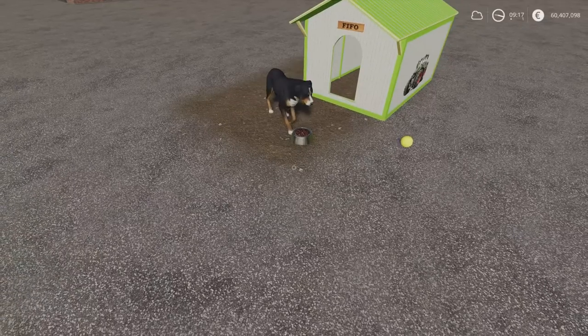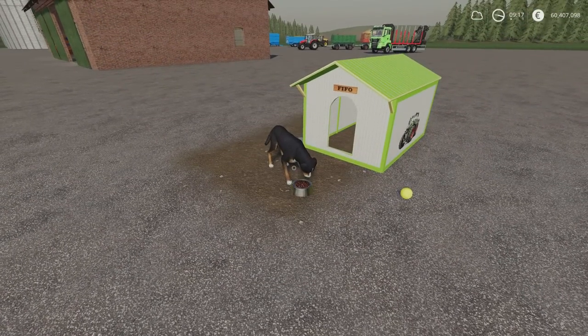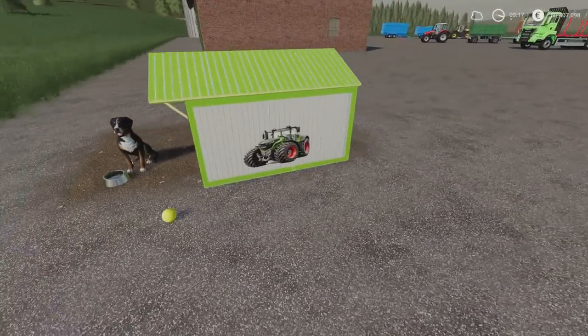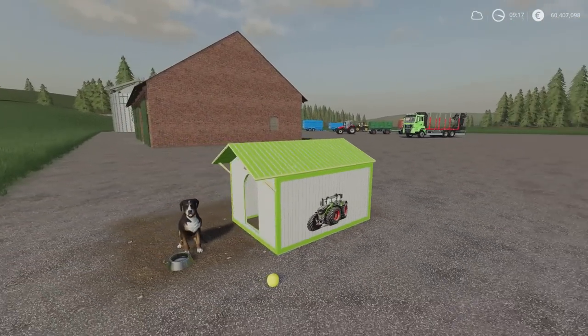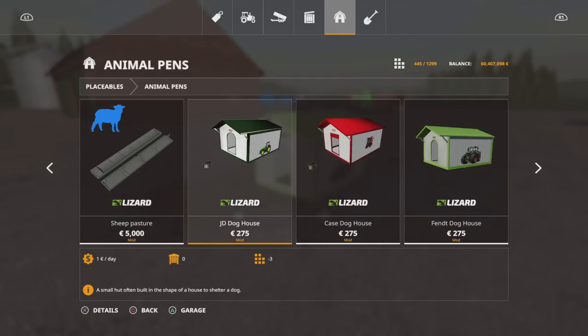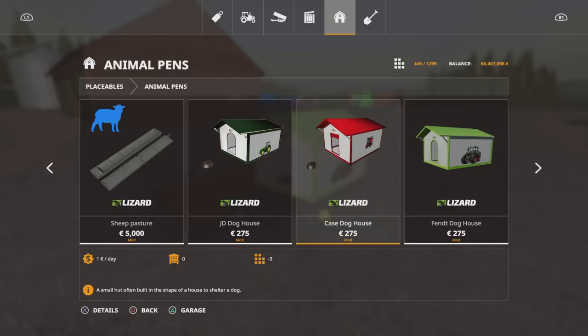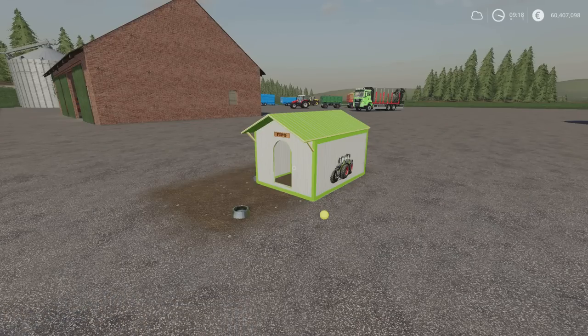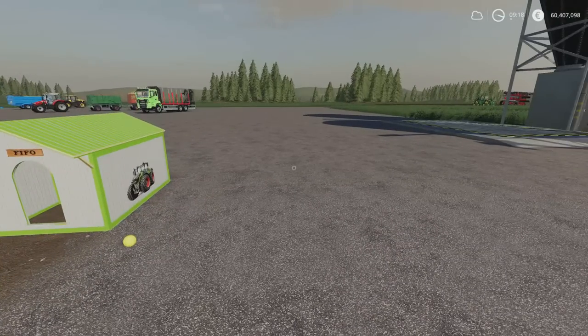It works the same as usual — L3 puts feed in to feed the dog. You can walk up, pet the dog, throw the ball, all that great stuff. You'll find them under animal pens. The John Deere, Case, and Fendt dog houses are all 275 in-game currency with three slots each. Once you place one the slot count drops to one, though in multiplayer each farmer could probably place their own.